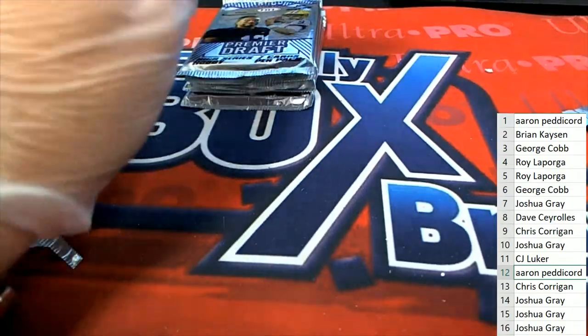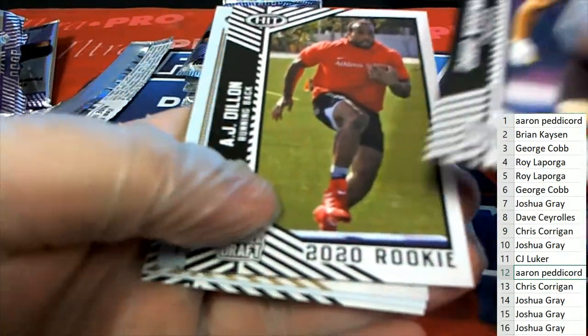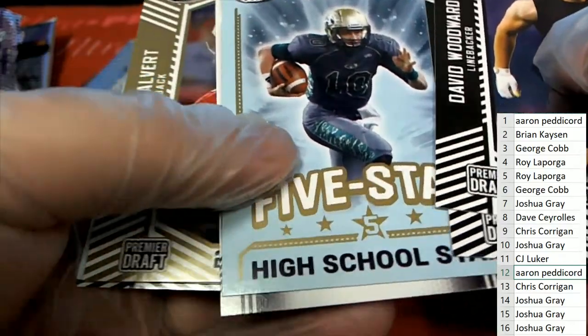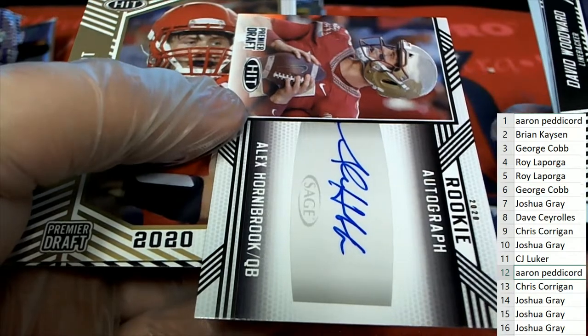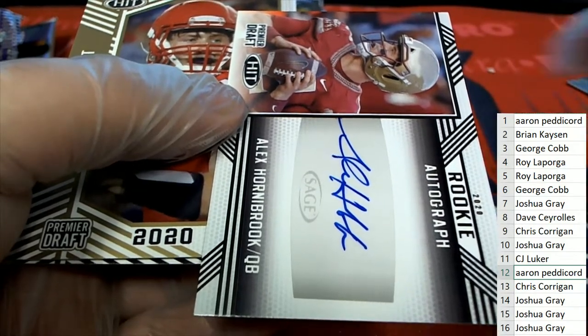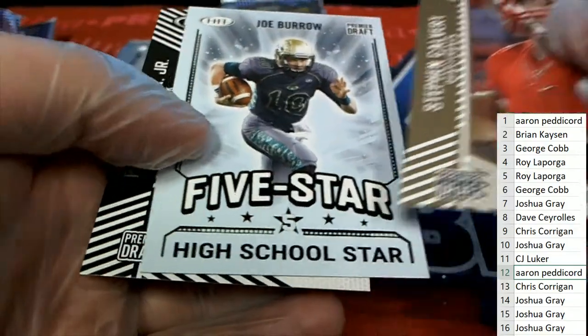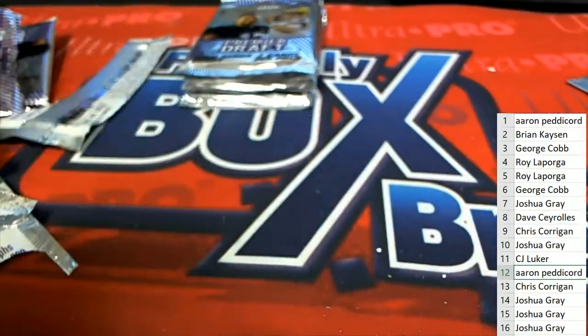Aaron P is up in pack twelve — good luck, Aaron. Let's see what we can pull. Joe Burrow, Joe Burrow high school Five Star, and here's an autograph right there — quarterback auto. Another Joe Burrow.